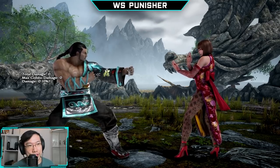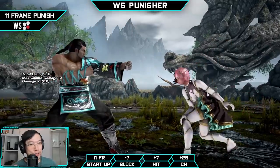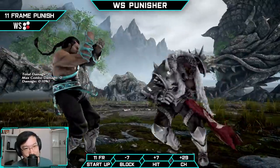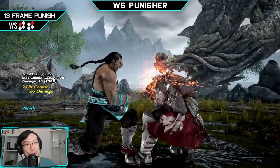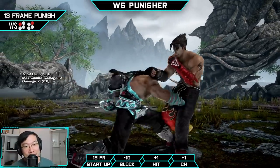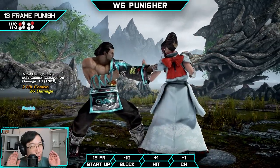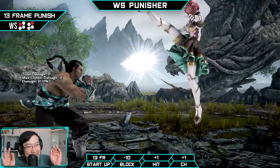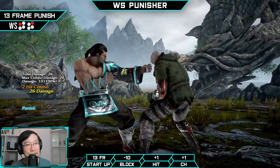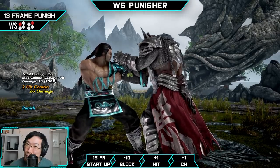Moving on, we've got while standing punishers. At 11 frames, Fang, like 95% of the cast, just gets While Standing 4 — a slightly above average while standing 4, 18 damage, plus 7 frames on hit. While Standing 1-2 is his 13 frame while standing punisher, given to him in season 4. This is probably one of the worst 13 frame while standing punishers in the game — it only gives him 26 points of damage and barely any plus frames; it's only plus 1 on hit. In certain situations, you might actually be better off going for his 11 frame while standing punisher just to get more frames.